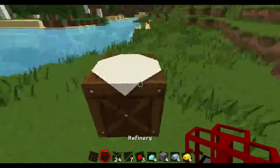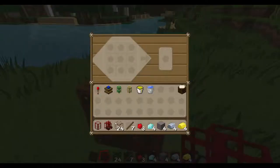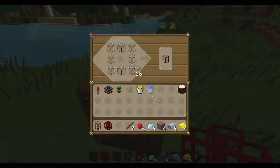We'll head over here to the crafting table. How you make a tank is just eight glass, just like that — and make one tank.